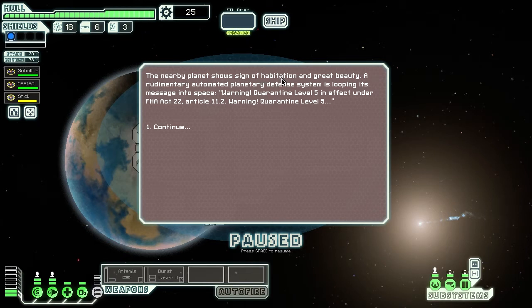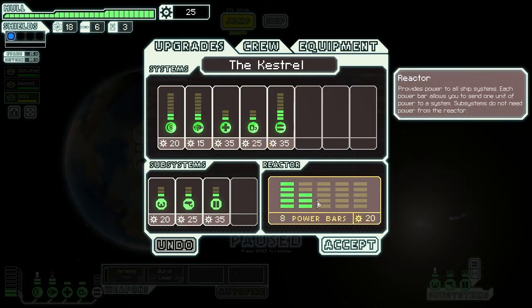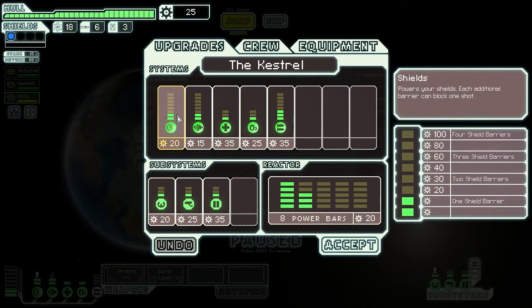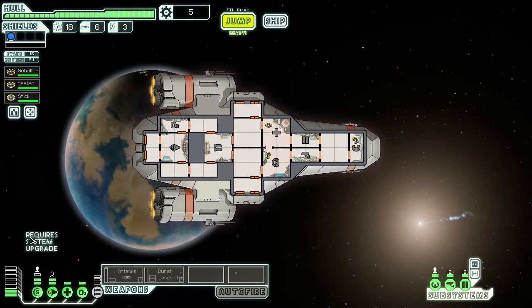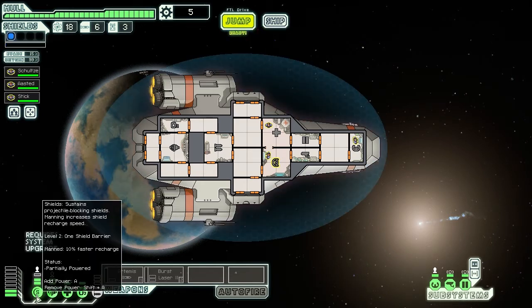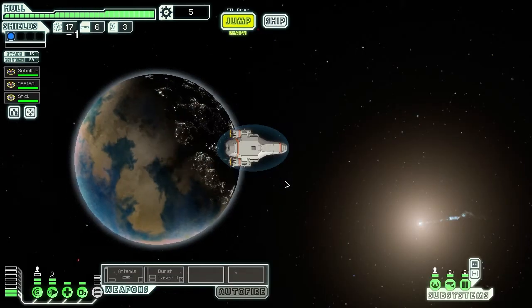The nearby planet shows signs of habitation and great beauty. A rudimentary automated planetary defense system is looping its message: 'Warning - Quarantine level five in effect under FHA act 22 article 11.2.' Sounds very bureaucratic and nonsensy. I guess we should probably leave. Who's not healthy? Stick. We should probably go over here and heal up while we're doing stuff. Is it worth upgrading anything? Maybe shield? Yeah, we'll do shield. Oh - system requires updates, that's not very good. Anyway, we'll jump forward - they're starting to approach.